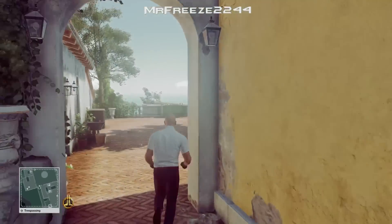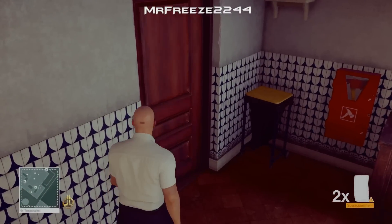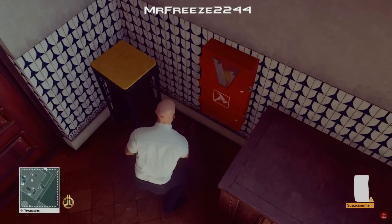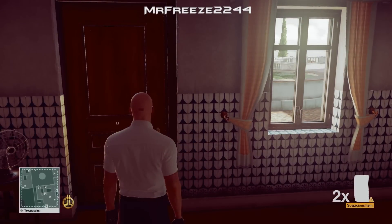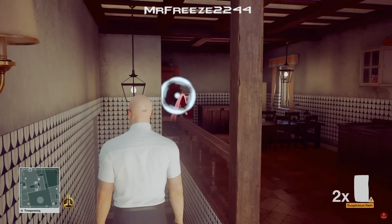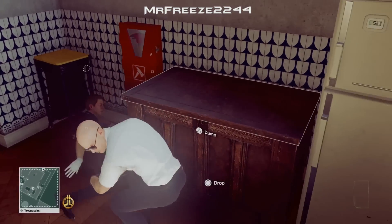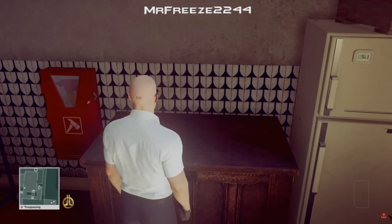Now all we need to do is run inside and get a housekeeping disguise. The best way to do that is just by opening this door right here and throwing a brick that you picked up earlier right in that corner, then close the door and re-pick up the brick — we're going to need that for later. Professional mode seemed very heavy on punch glitches, so this is the reason why we're going to be throwing bricks at people. We throw a brick at this housekeeper and dump him in the crate, then take his disguise.